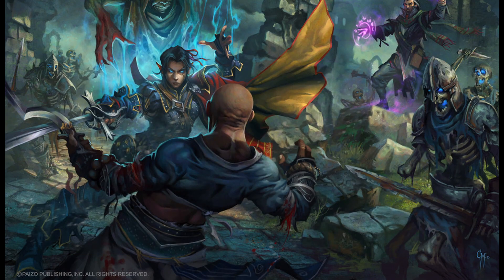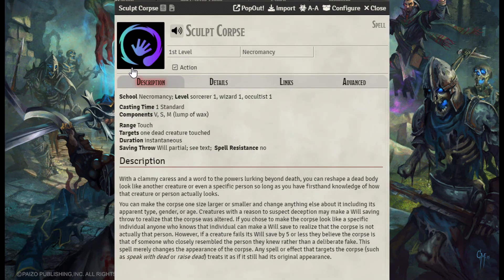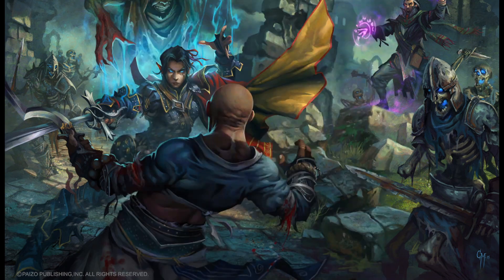Sculpt Corpses lets us reshape a corpse to look like another, even another person. But this does merely change the appearance of the corpse. Maybe we can use it to usurp a local lord, maybe even a king. There are some other little fun tricks with it.